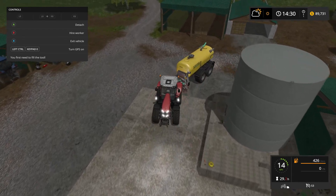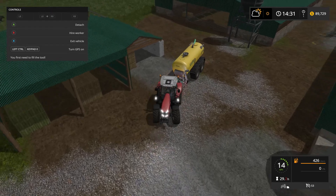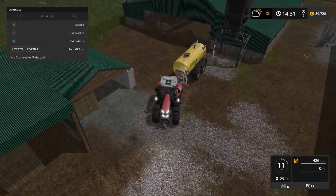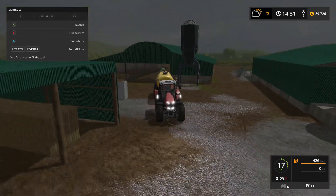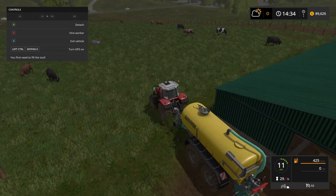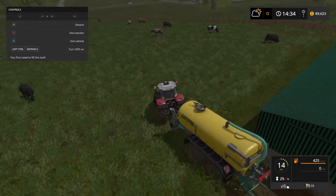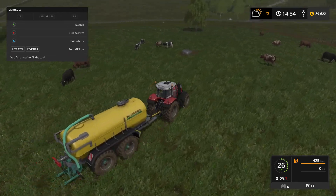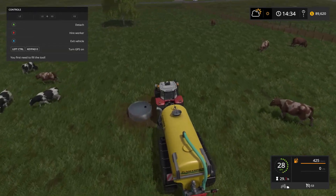But there doesn't seem to be a trigger there. That's obviously probably the milk tank but there's no trigger there. So we'll back it in here and maybe this one here. Nope. Well there's definitely liquid manure somewhere. I'll have to come back and find it. I'll have a look down here first though.